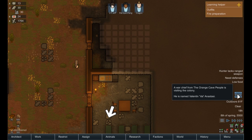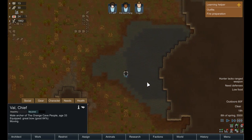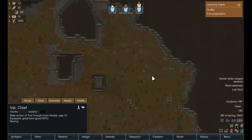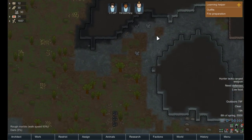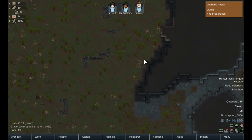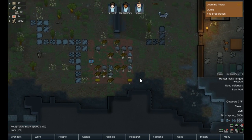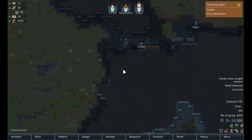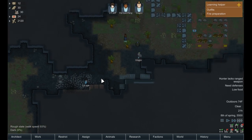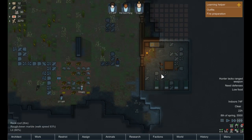We have a visitor — a warchief from the Orange Cave people is visiting the colony. He is a male archer, he's a chief. I don't think that actually means he's their leader, though. We have a whole bunch of steel down here that we can be using. Craigox is organizing this already. So this dude is just visiting? I just hope you aren't getting intel to use to destroy me later on.